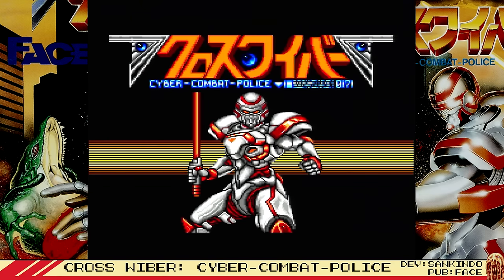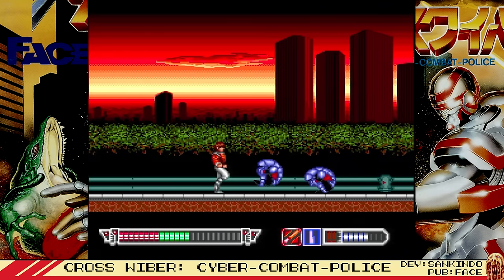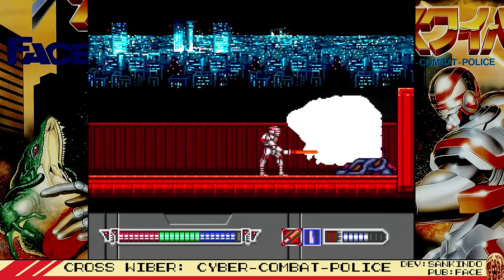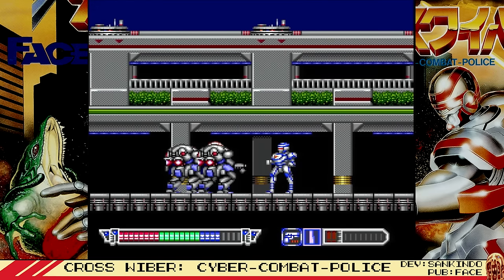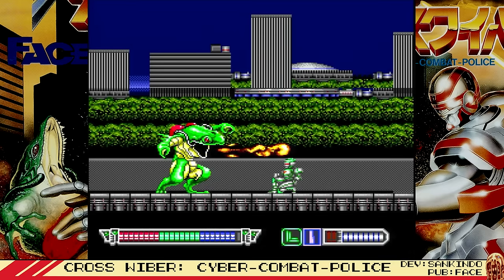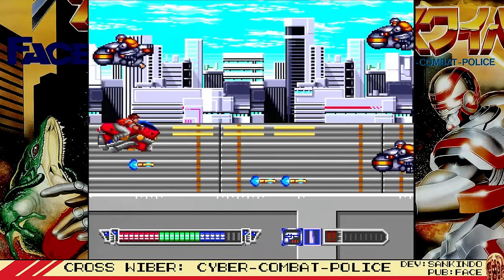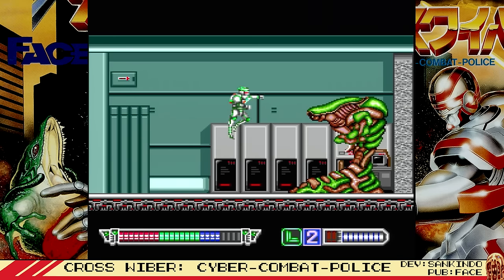Next up, let's check out Crossweiber Cyber Combat Police, a side-scrolling action beat-em-up from Face, and follow-up to Cybercross. Both games have some heavy Power Rangers vibes going on, as you can power yourself up into a variety of battle suits for extra attack abilities, but the sequel here has amped up the bio-horror vibes a bit with some of the enemies. Generally, it feels like a blend of Rolling Thunder and Robocop, where your guy has a handful of punches and kicks to start, but eventually can go Sentai mode and wield a sword, boomerang, or handgun, all of which can be upgraded if you're careful enough to grab the correct power-up. Gameplay somewhat plods along and some of the platforming is a little annoying, but it's pretty fun anyway, and it also mixes things up a bit with a shmup section. Be sure to look up some cheat codes as well for a variety of difficulty modes or other gameplay tweaks.